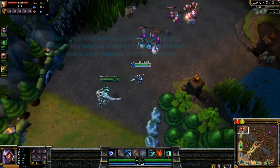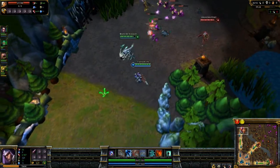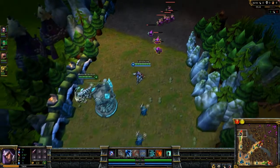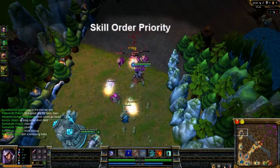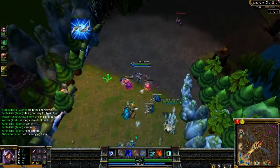Talon is strong against squishy champions early game — really all game. He is an assassin so his role is to kill those squishies and he's very good at that. Late game, if built right, you can kill tanks, but your main role is to kill squishies so that's not really necessary.